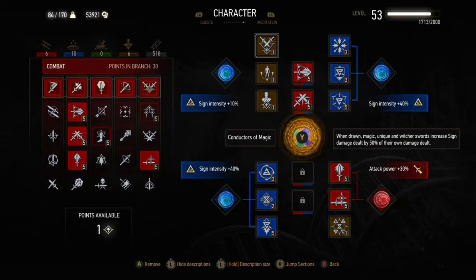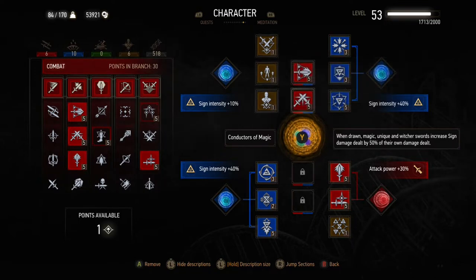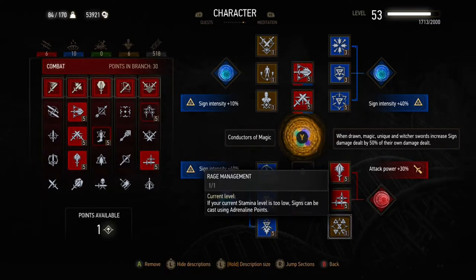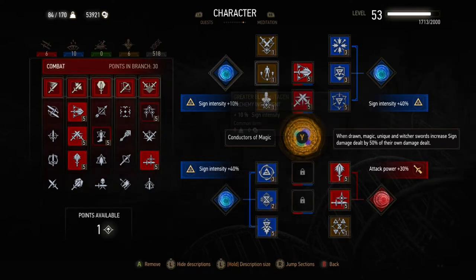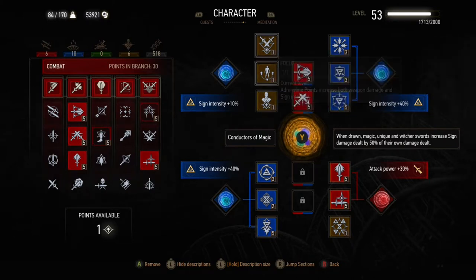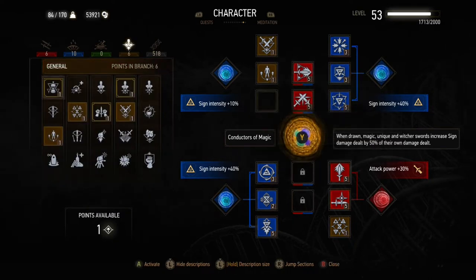The way we're going to use this is to make Quen do the damage for us. It's a sign build that uses adrenaline instead of focusing on signs with Euphoria. We have Rage Management from the general skill tree and the first three strong attack skills so we can use Rend on things particularly resistant to sign damage, and also Razor Focus to increase the amount of adrenaline we get.